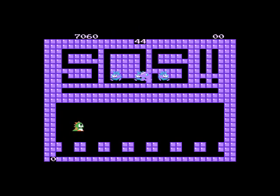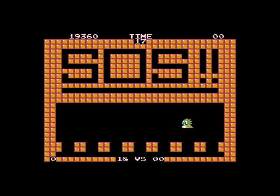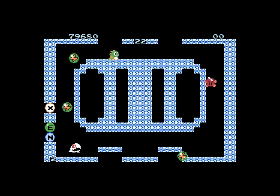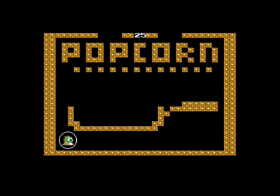Sometimes the levels will have words on top, which could be clues on how to beat the level. This one in particular had a magic bonus round where you get to collect special prizes. One thing worth mentioning is if you take too long to beat a level, they send this ghost Grim Reaper after you. The word 'popcorn' must be a clue for the level, but sometimes the words don't even make sense and I have no idea what they mean.